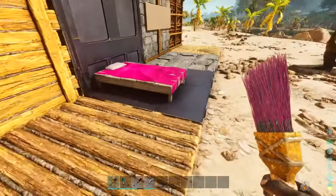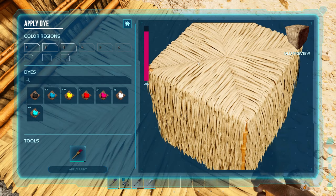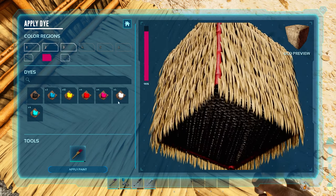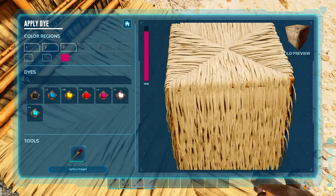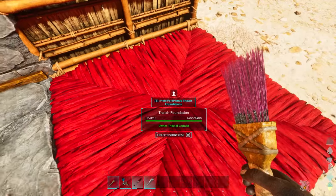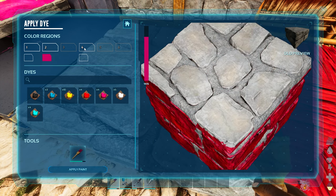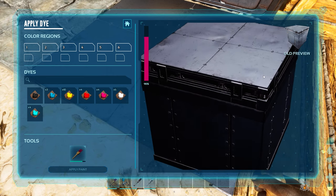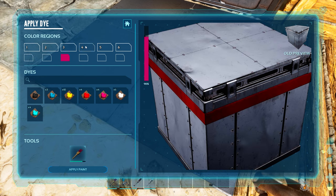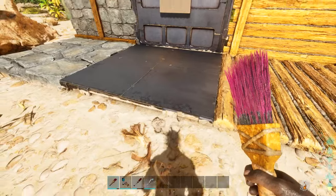You can do this with structures too. For the thatch structure, this is the side — holding control you can see the top. Region two changes the bamboo on the sides, and region one changes the whole thing. For the stone, you can change regions one, two, and three in different colors. For the metal, you get even more color regions: one is the very top, two is the side, three is that band, four is another band, five is additional detail, and six is the little edge pieces. It's pretty cool how you can go into extreme detail to color everything.